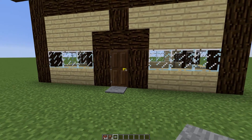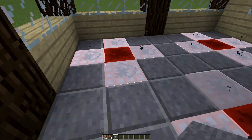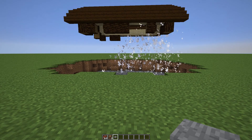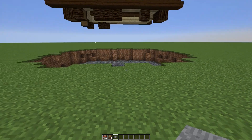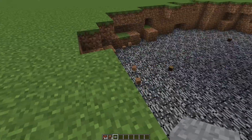Use a pressure plate to open your doors as you walk through them. Let's go in here and... Uh-oh. That's not good. Well, that flooring was apparently a bad plan.